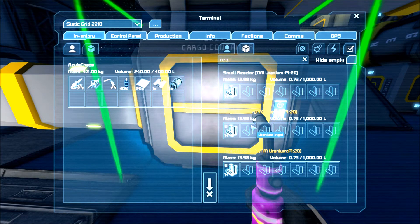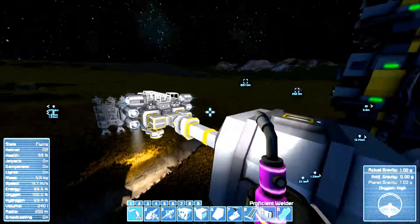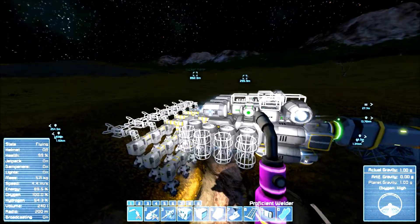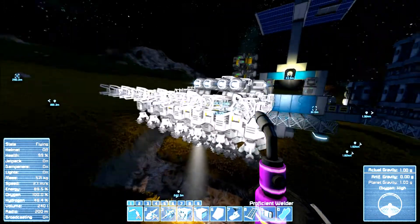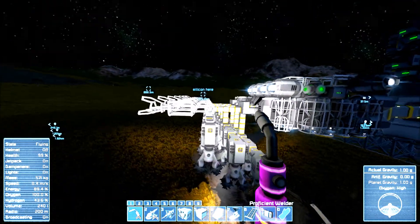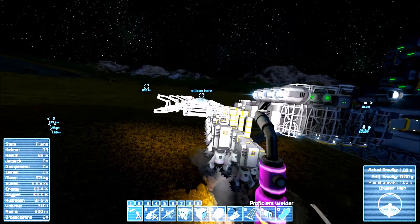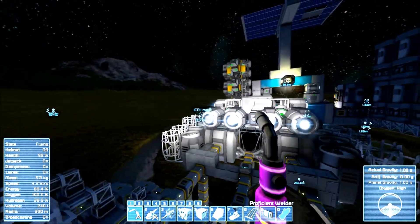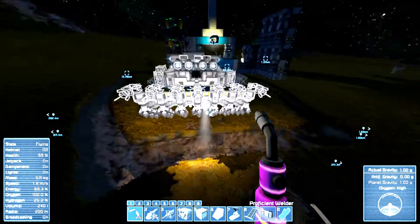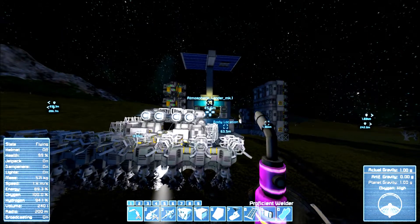Did a little more mining, got some more iron ore on another run. I plan on building up the miner like this so we can push into the caverns. I might need to do another set of drills, but I think it'll be fine for now. When you just destroy the rock with right-click it actually makes a pretty decent sized cavern.